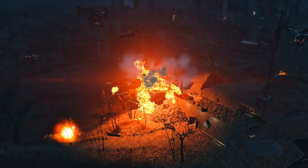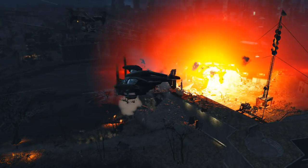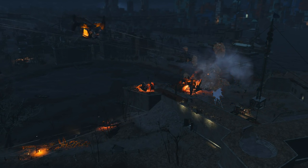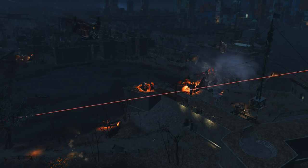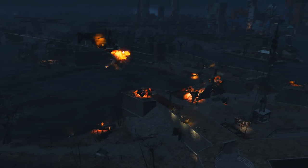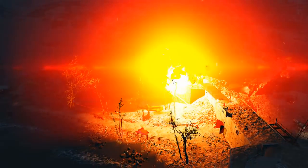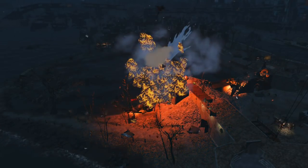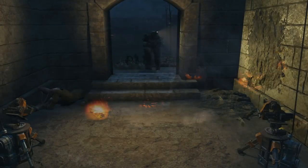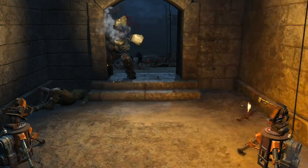The command always begins with 'bat', and then three letters designating first the location, then the enemy, and then the difficulty. Sanctuary is S, the Castle is C, and Starlight Drive-In is D. The enemy types — Raiders, Mutants, Gunners, Brotherhood, and Institute — are represented by R, M, G, B, and I respectively. The difficulties of Easy, Medium, Hard, and Insane are represented by E, M, H, and I. So to spawn an attack on Sanctuary by the Brotherhood on Hard difficulty, we would type out BatSBH.